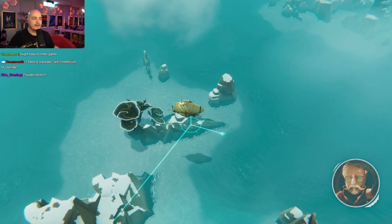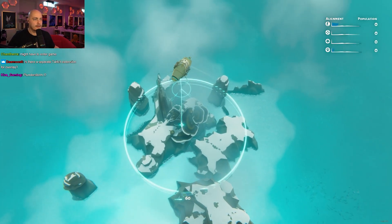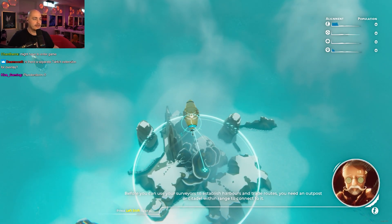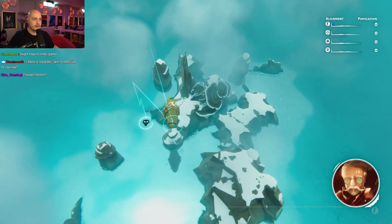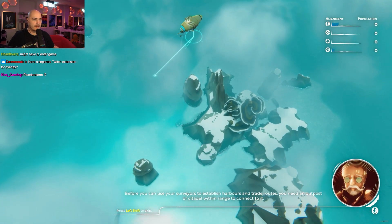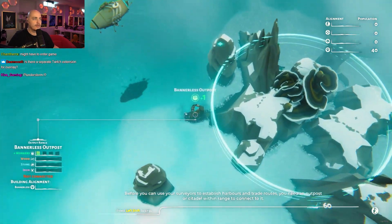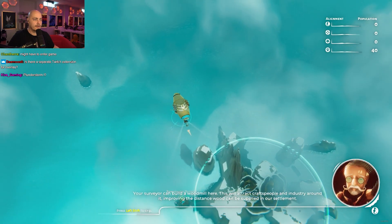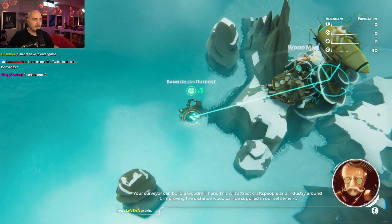We need wood. Before you can use the service to establish harbors and trade routes, you need an outpost or settlement arranged to connect it. Use your service to establish harbors and trade routes. There we go. We've got an outpost now. And then we can put this down. We've got the wood mill. We've got a lot of outposts.